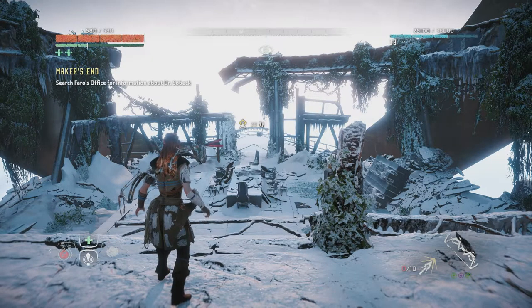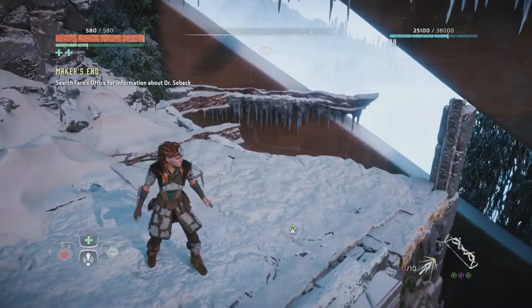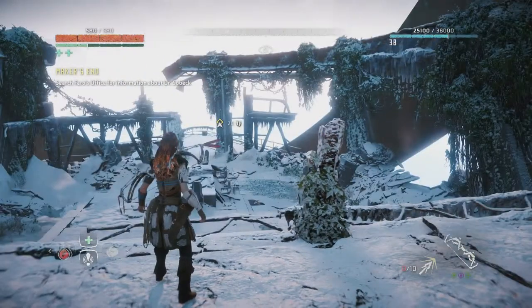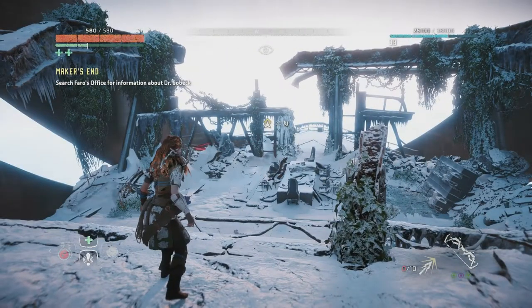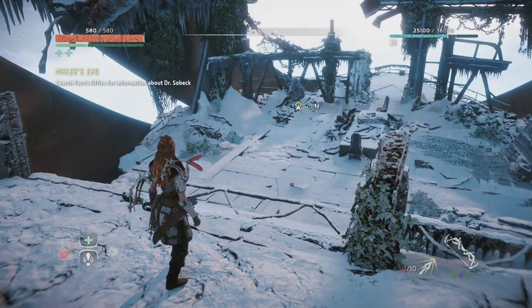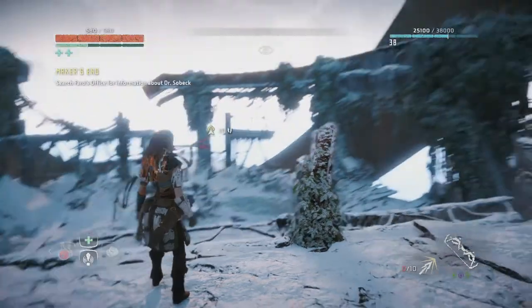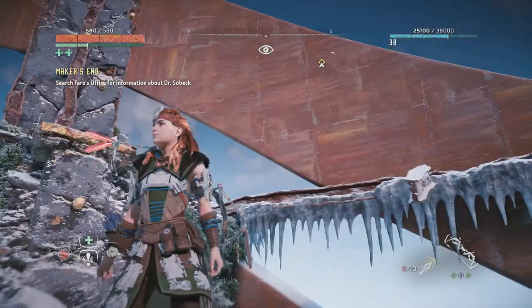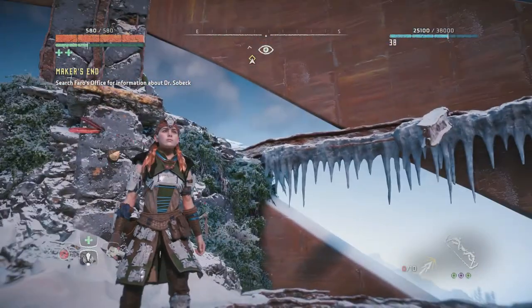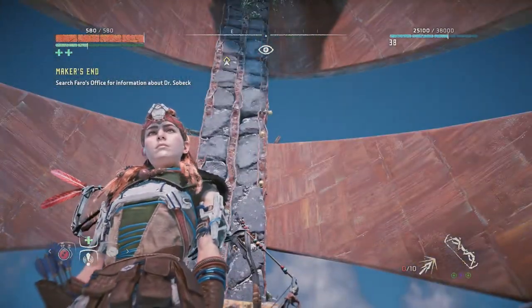Welcome back to my playthrough of Horizon Zero Dawn. We've climbed to the top of this office tower. This appears to be a building in Pharaoh's office complex, and we're supposed to search this guy's office for information about Dr. Sobek, who we think is probably Aloy's ancestor in some way. We could climb up there if we wanted to — look at that.